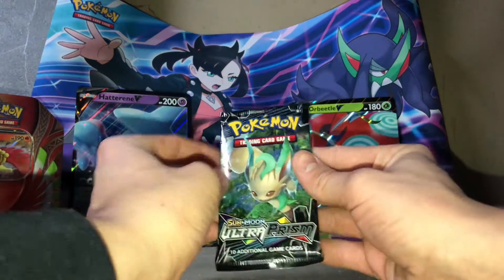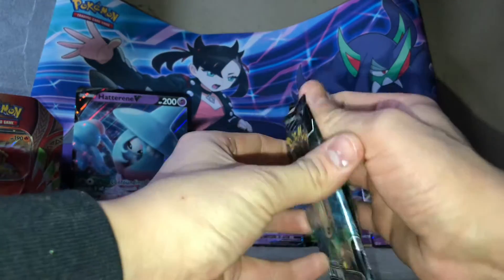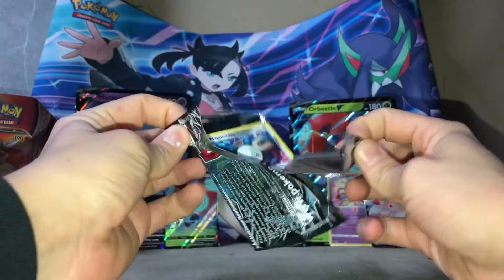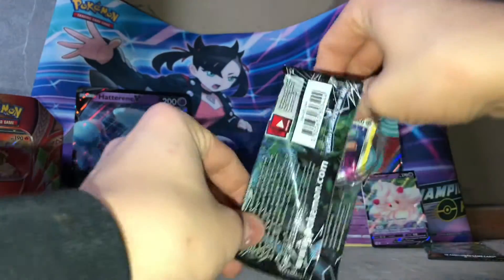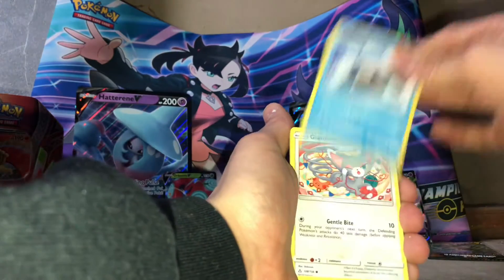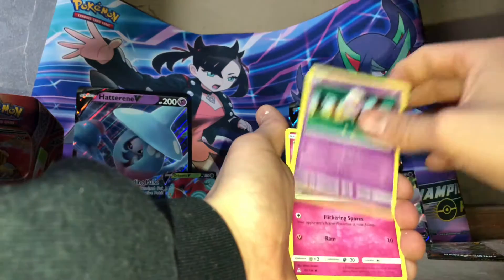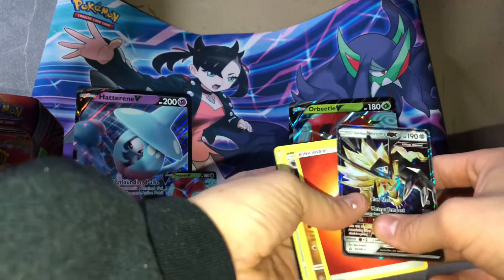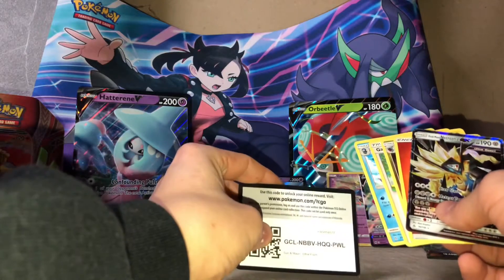And now we got the Ultra Prism. Open this thing up and let's see what we can get. Magnite — nothing. Driftloom, and ooh, that GX — okay! There's a code card.